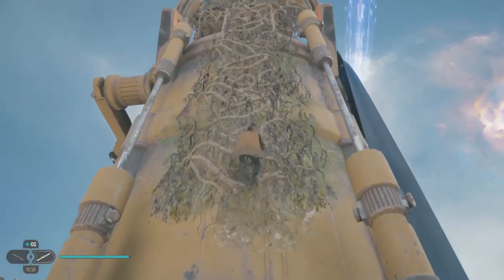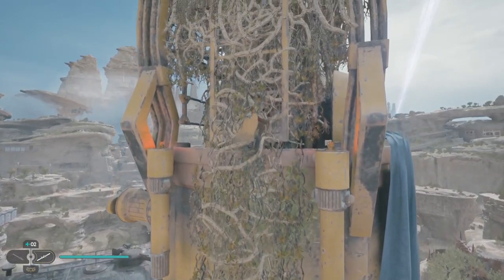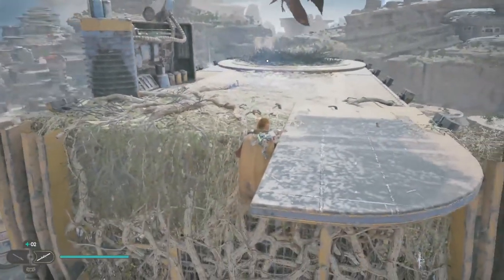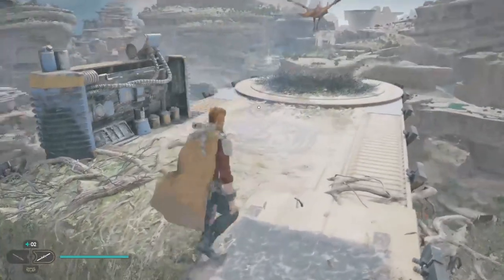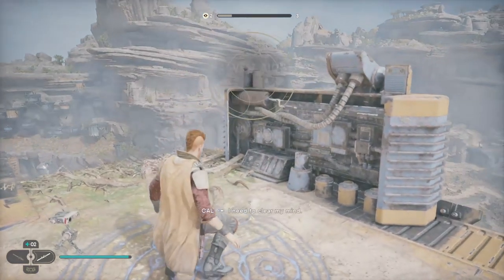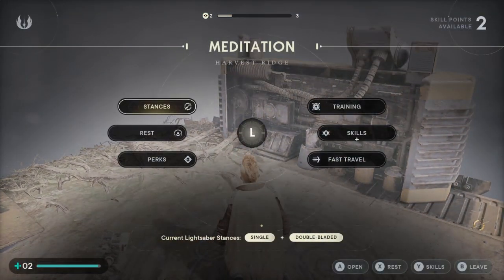We just pull our way up the ascender there and should find our way to the very tallest point. I think they're going to say it's the Harvest area as opposed to Fort Carlin. Hello — you're different. As opposed to Fort Carlin — I need to clear my mind. Harvest Ridge, that's the name of the place. Two skill points — let's spend them, let's see where we got.